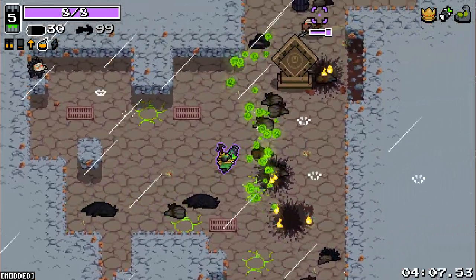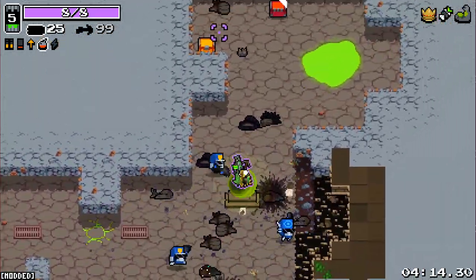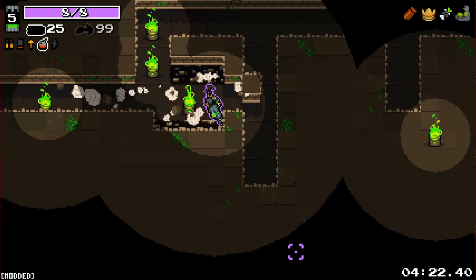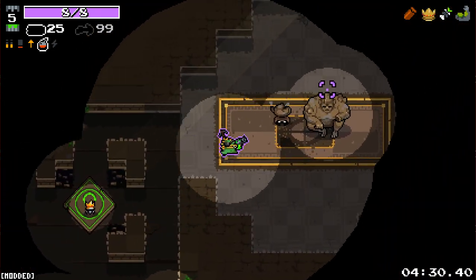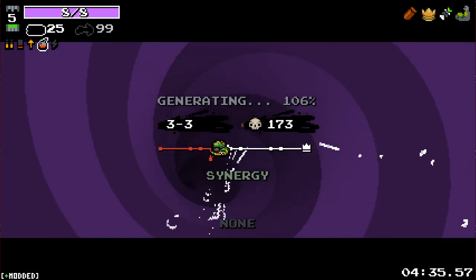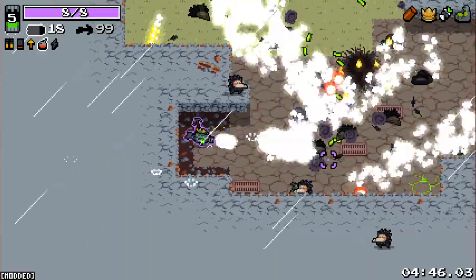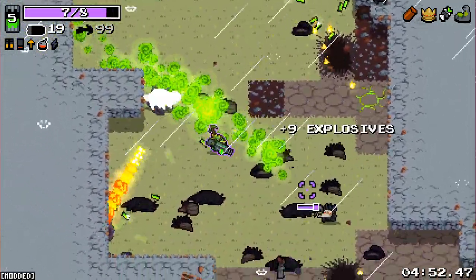Crack that open — damn it, didn't get my chests. Gamma go. We'll go with the piercing one, that's pretty good. Are we taking cast meats at this point? I don't think we are, I'm going to stick with normal. Synergy — you're damn right, synergy! I love that — this weapon with toxic immunity is pretty great.